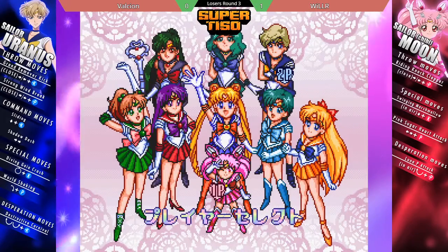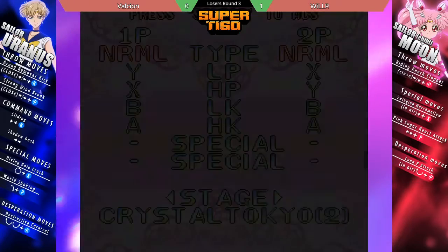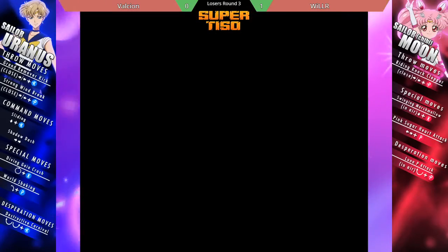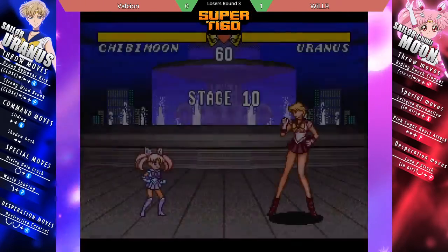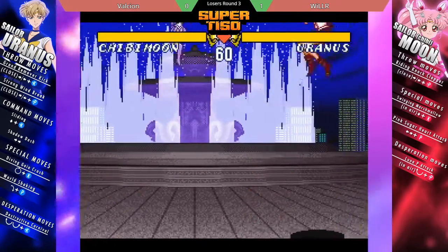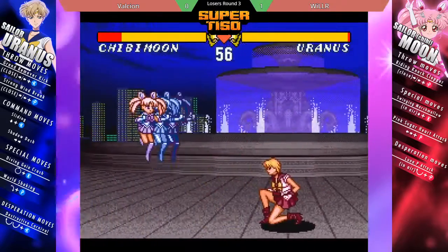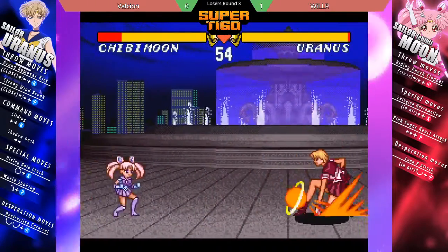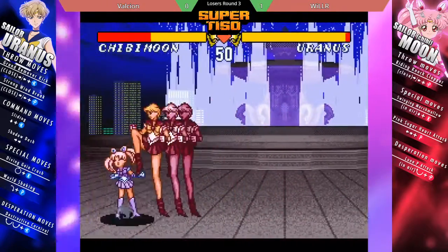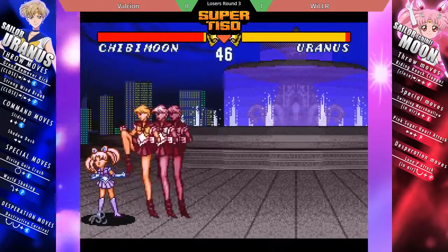Already back at the character select screen, going right back with the same characters. Game 2 starts with Valseon trying to go in with the butt slide forward. Overall, considering the damage Uranus could do off punishments, there's the infinite.